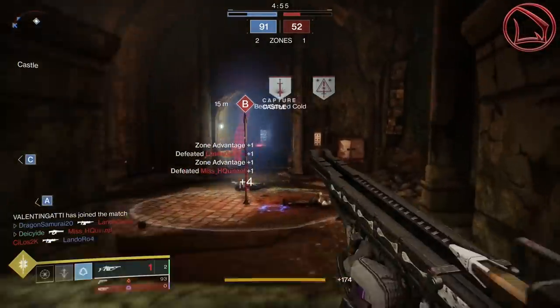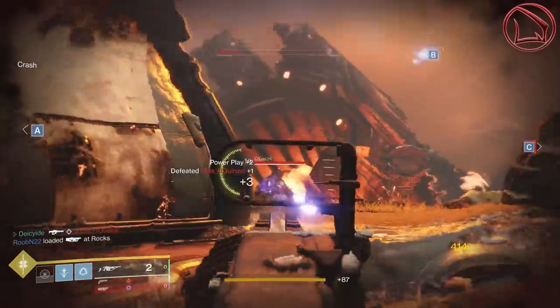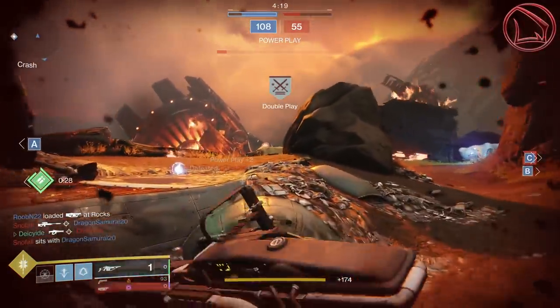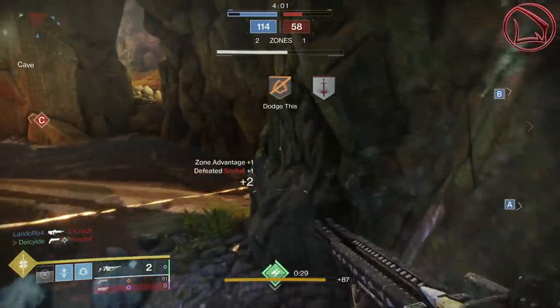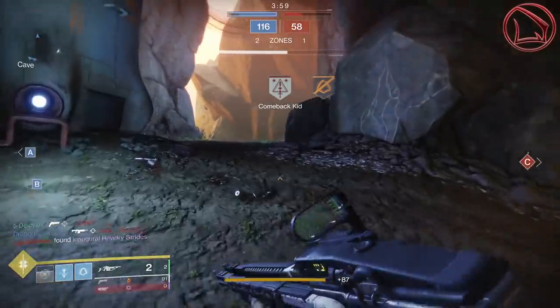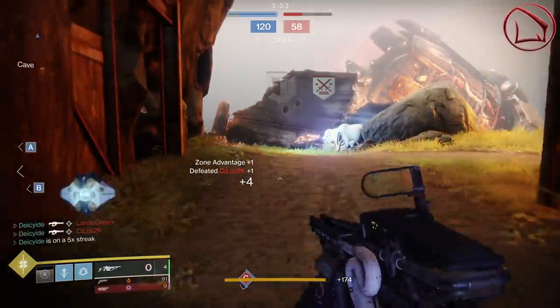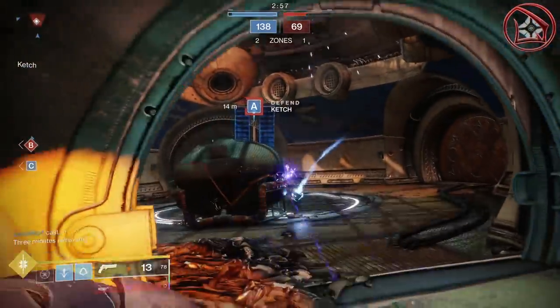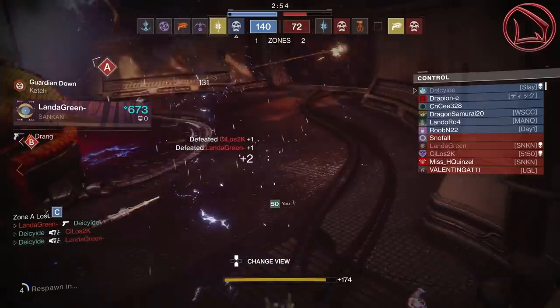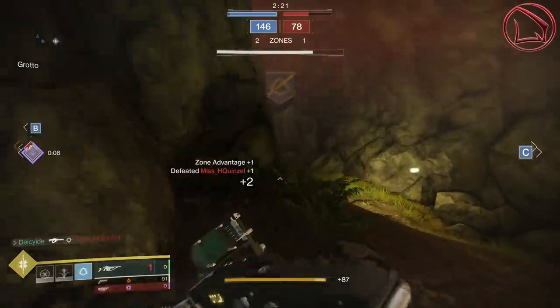This week happens to be an event called the Revelry. Within the event, we have something very similar to what the Haunted Forest was back in Halloween. All you simply got to do is defeat a couple of Verdant Forest bosses and eventually acquire a currency called Reveler's Essence. In total, you're going to need 300 Reveler's Essence and also complete 7 triumphs within the Revelry event to obtain this weapon.